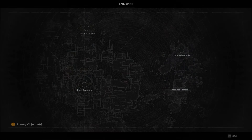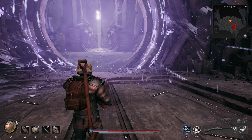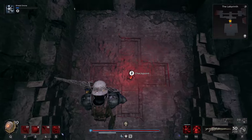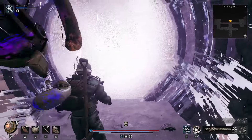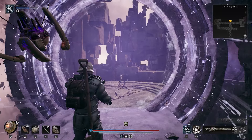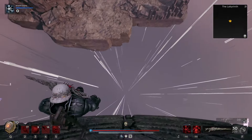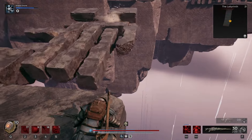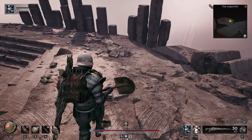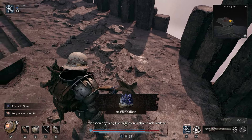For the next gemstone, we are going to need to travel to the Labyrinth. Make your way through until you reach the room with the checkpoint and the cycling portal. Once you are standing in front of the cycling portal, the portal you are looking for is the one that is scrolling to the right. Once you enter that portal, clear the room out and go to the platform to your right, then dig where I dig and you will find the next gemstone.